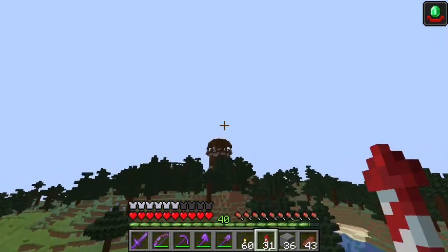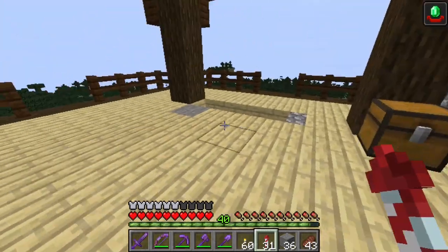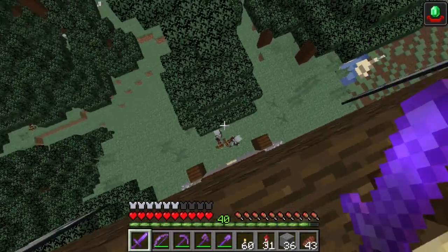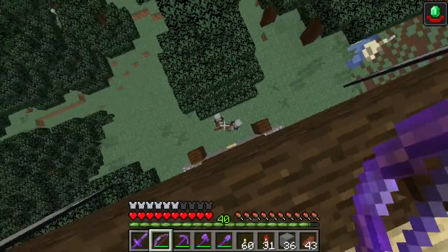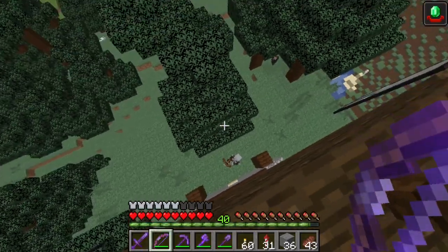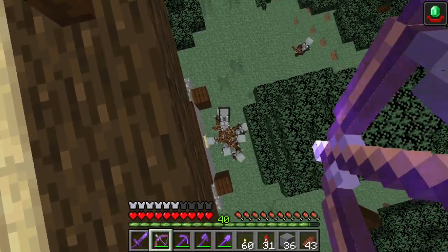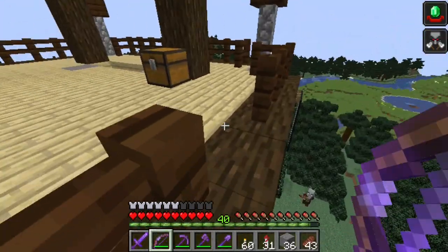Let's go to the raid tower right now. I usually land on top here — we've already kind of dug holes into everything. Come up to the edge; usually they can't hit you with a crossbow, though it depends on the terrain. We're not looking for the regular guys — we're looking for the raid captain. Every once in a while hit them to attract everybody over. The raid captain is the one carrying a banner. Hit him and — boom — we've got the Bad Omen already.